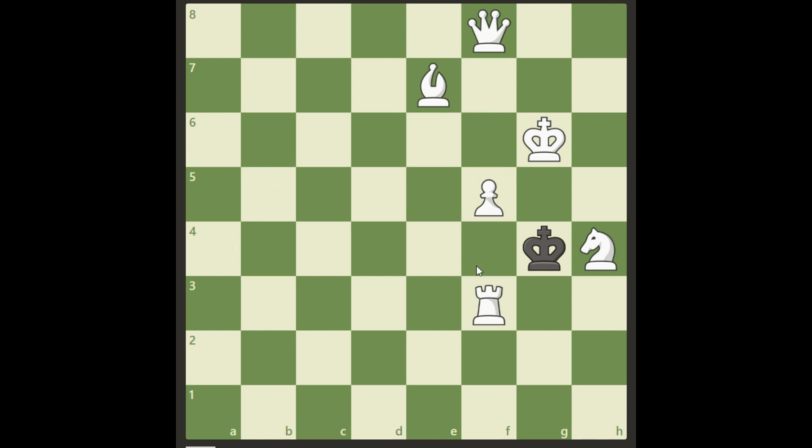All right, here we go. One big problem here is that black is in stalemate right now, so if it was black's turn to move it would be a draw. We have to somehow allow him to get a legal move, but just sacrificing something like this doesn't get us anywhere.